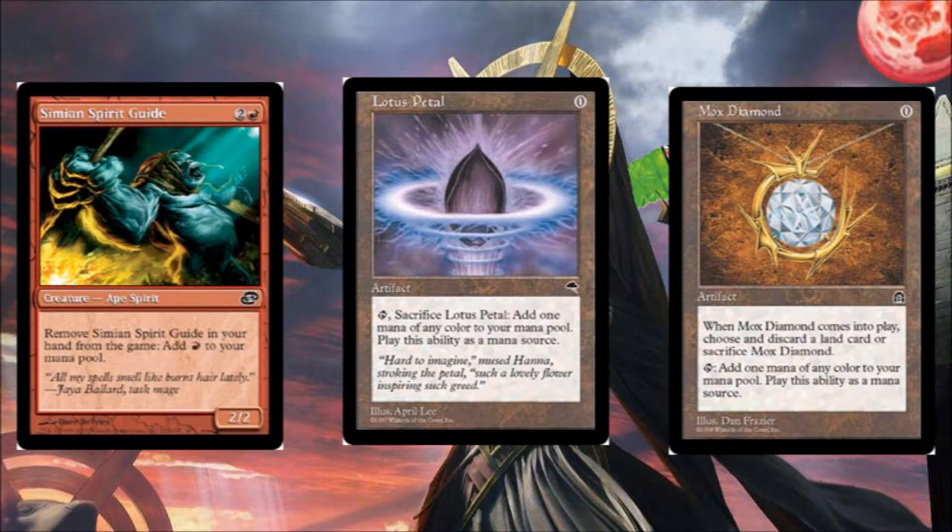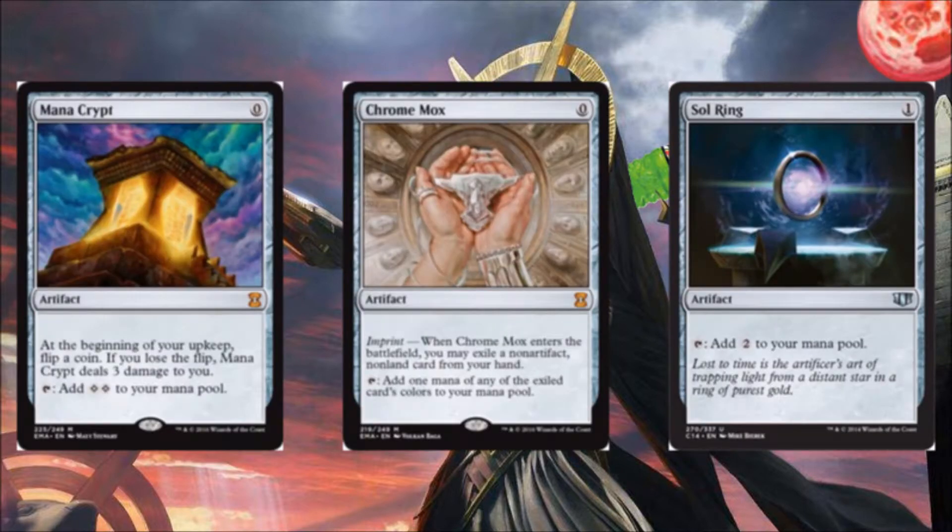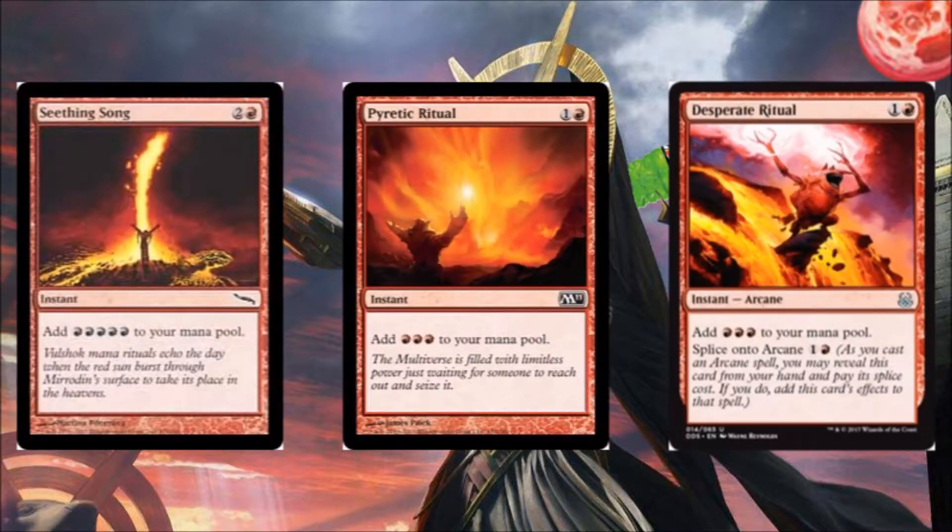Next we've got Mana Crypt, Chrome Mox, and Sol Ring. Mana Crypt taps for two at zero cost — that's all we care about. Chrome Mox gets you one color, doesn't matter because we're in red. Sol Ring taps to add two and only costs one, so very efficient. Next we've got Seething Song — pay three, get five. Pyretic Ritual — pay two, get three. Desperate Ritual — another pay two, get three, with an irrelevant second ability.